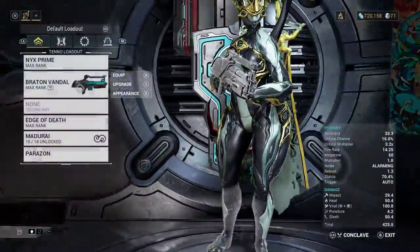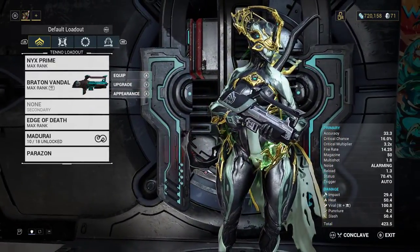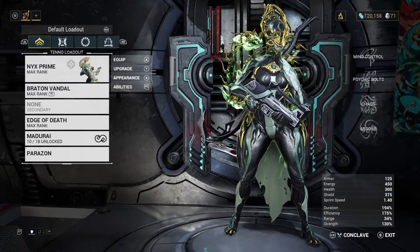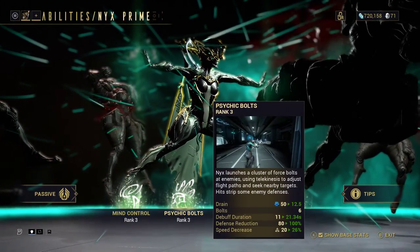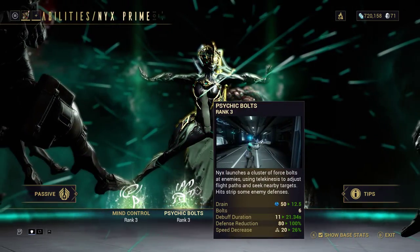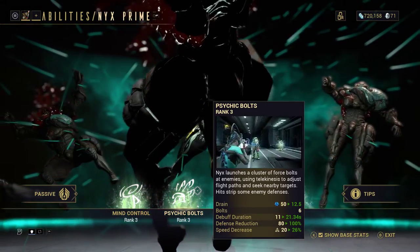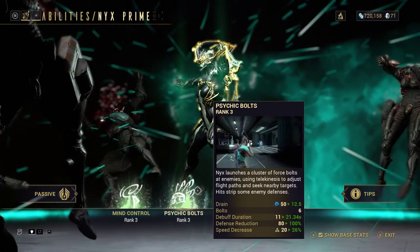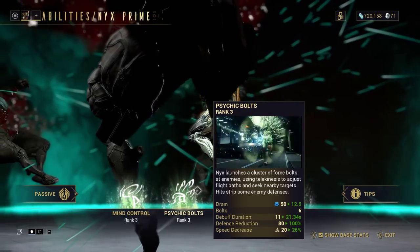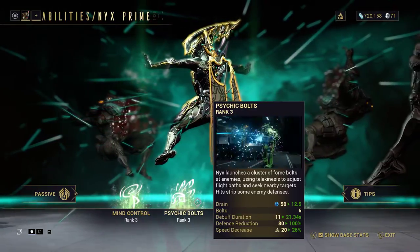Anyway, let's get on with the video. Today I'll be showing you why Nyx can make farming Liches and Sisters a breeze. The ability we're talking about is her two — this right here is broken. Basically, you strip away enemies' defenses — their shields, their armor — down to their normal health bar. It doesn't matter if it's a Lich or a Sister of Parvos; you completely make enemies naked and it's amazing.